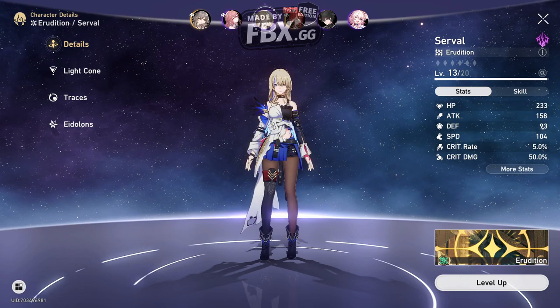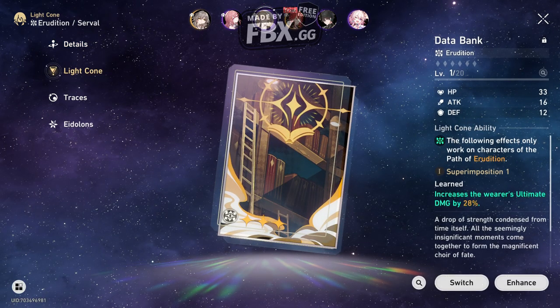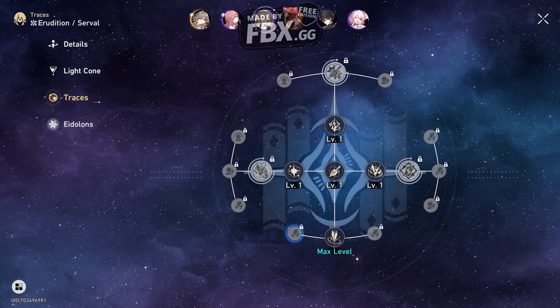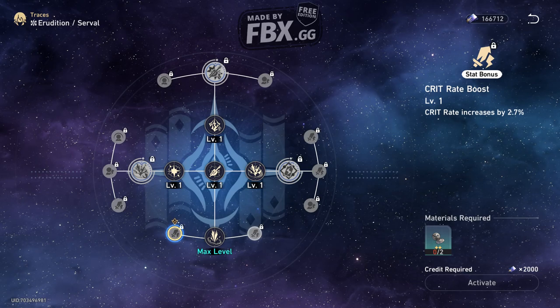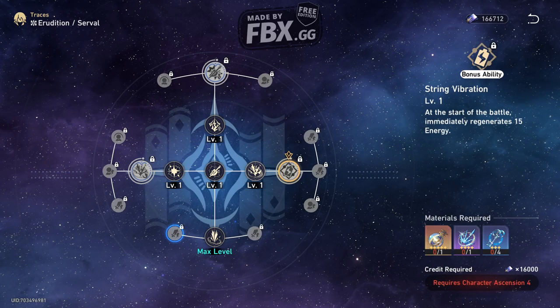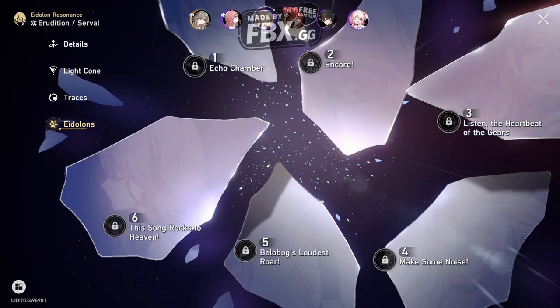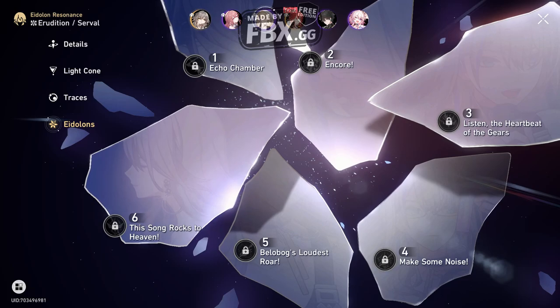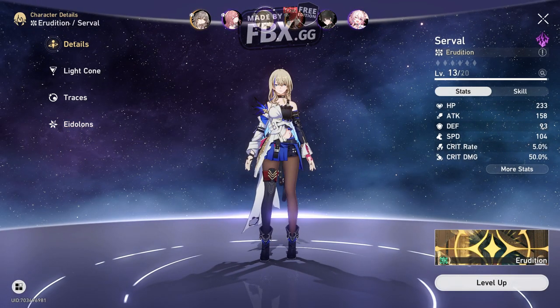As you can see - the skills, the stats, the same idea. This time they have different things like light cone traces. Traces are pretty much the skills that you can unlock, but we do not have the required things to unlock them for her at least. So they give bonus abilities. Another thing - Eidolons - we still don't know exactly what this is, I didn't reach that level. Each of them has a different type.